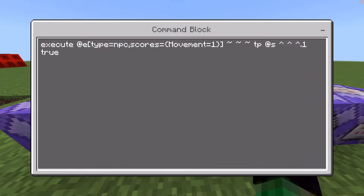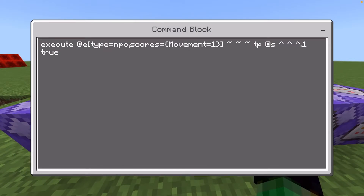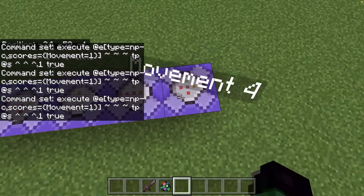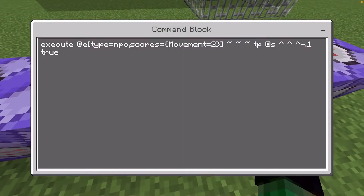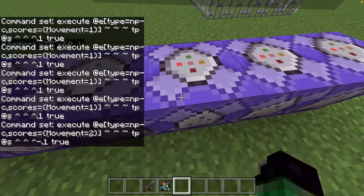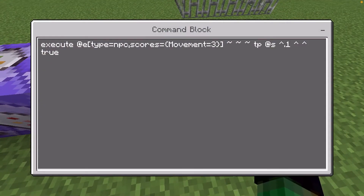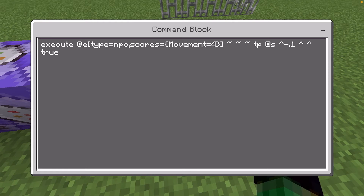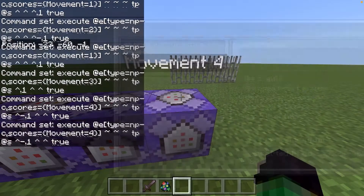Then we can move on to movement one. For this you want to do, at the end of the coordinates, it's a negative point one instead of positive point one. And this one you need to change to a three, and then the first arrow would be point one. Then this one would be the same thing but negative point one, and it will be four instead of three. You can pause the video for all of these, and they're all going to be listed in the description.